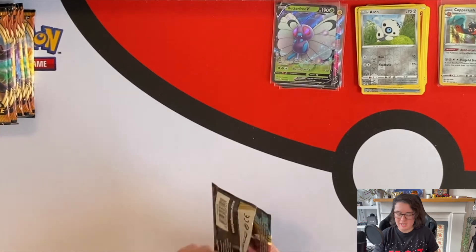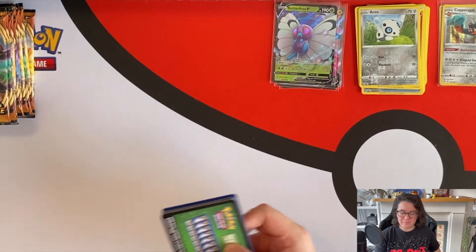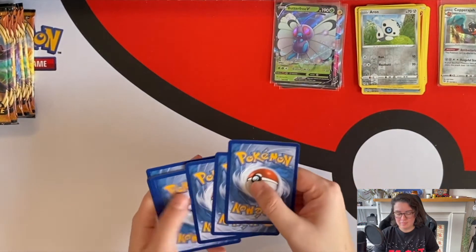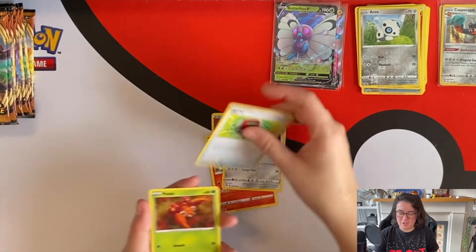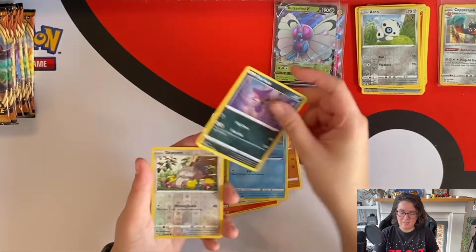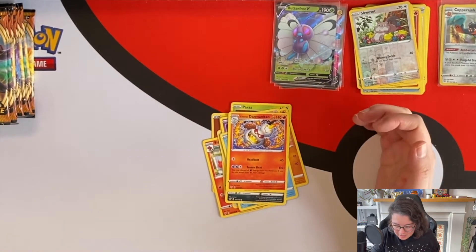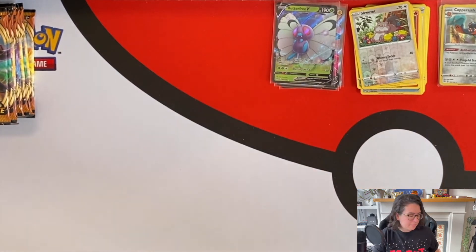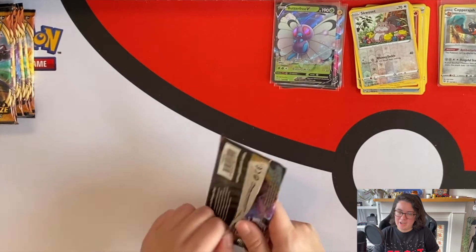Charizard back — last 12, let's see what else we can find here. The first 12 were incredible, so I wonder what else could be here. Galarian Darmanitan — that's a nice card. I don't think I've seen it before. Very cool.